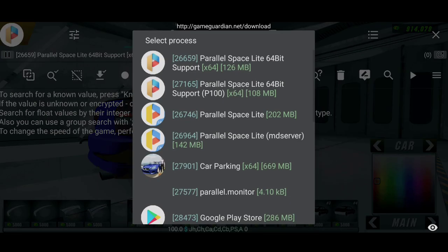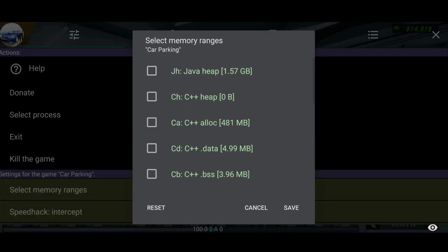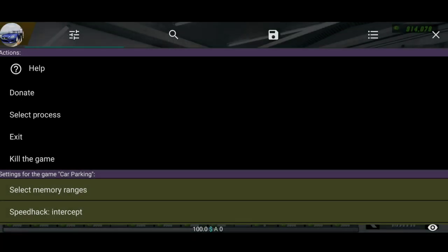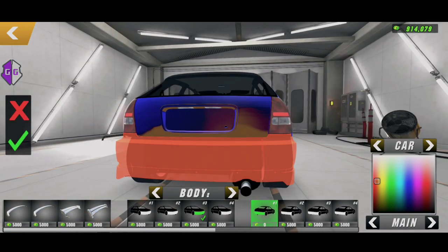First, go to your Game Guardian and select Car Parking Multiplayer. After that, go to select memory range and choose anonymous only. Now after you have set the Game Guardian, go to your exterior and click the first bumper.